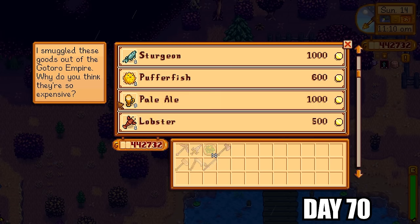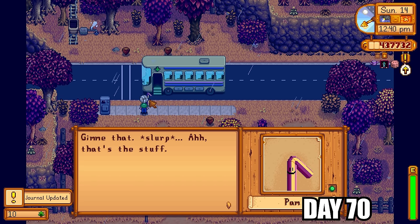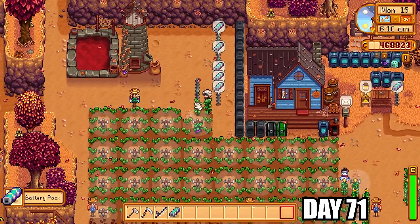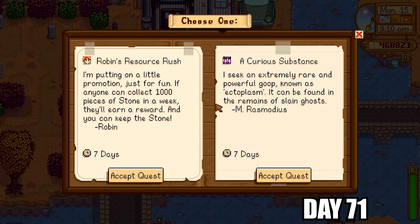At the traveling cart she was selling pale ale for 1,000 gold per pop. I purchased one to complete Pam's quest. Pam is looking for the pale ale — "Give me that. Slurp. Ah, that's the stuff." She's just so funny, and of course she's going to drive the bus after it.